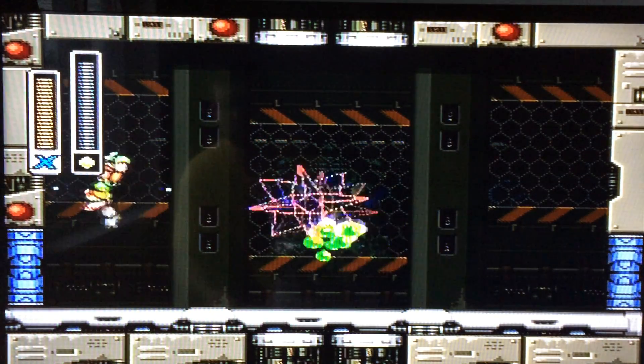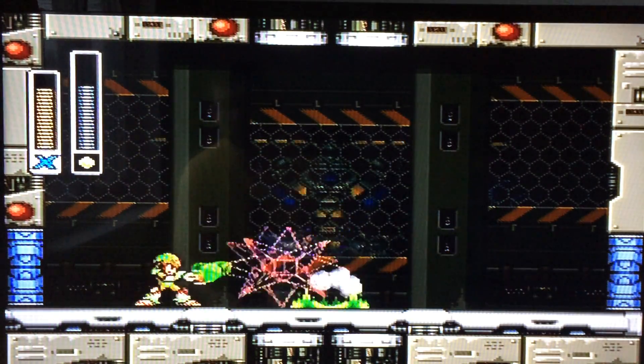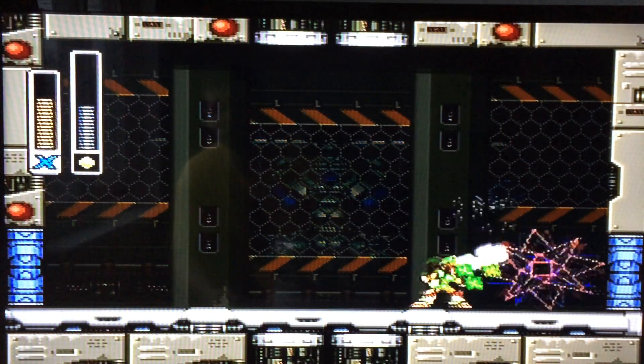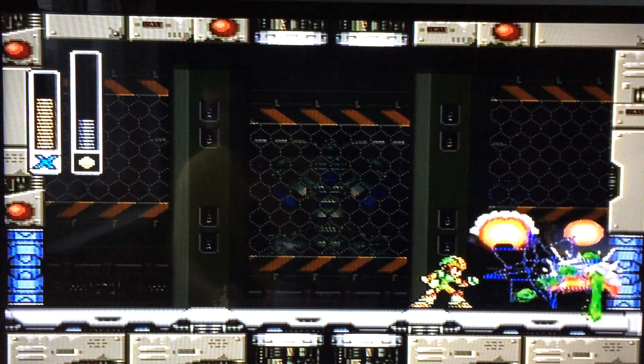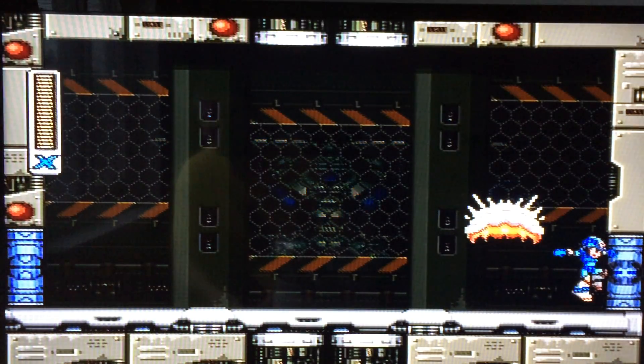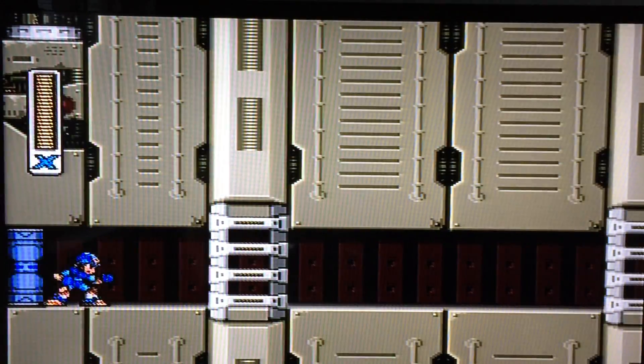So this is the mini-boss's weakness. There you go — drain his health. There we go, got some health for once. That explosion looked pretty cool, that animation.